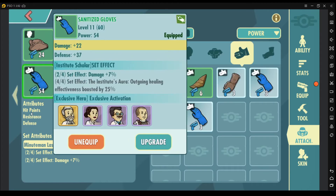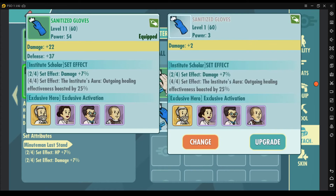Additionally, each level of rarity will have another bonus stat that you can use. For example, if you compare the uncommon sanitized gloves with the common sanitized gloves, you will see that there is a bonus defense on the uncommon sanitized gloves which is not present on the common sanitized gloves.